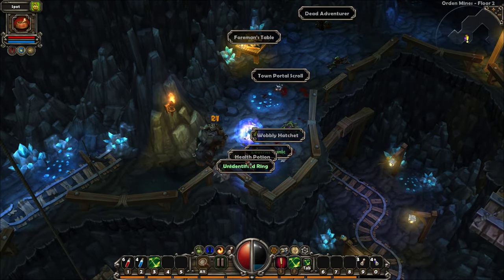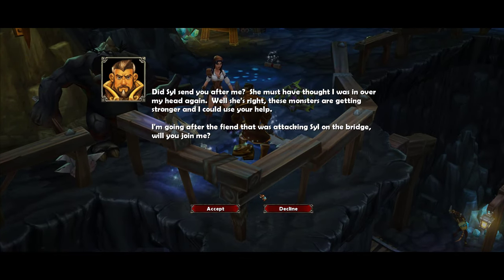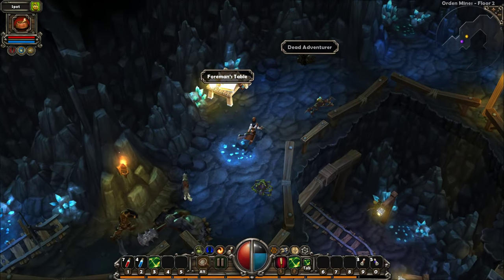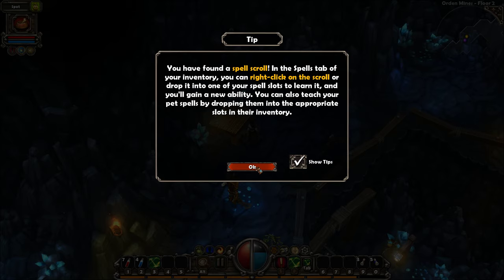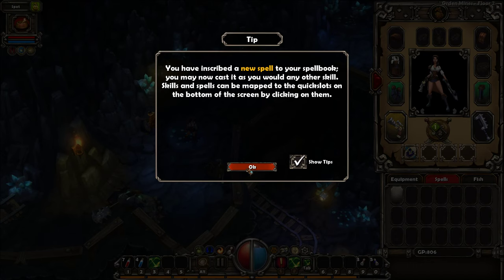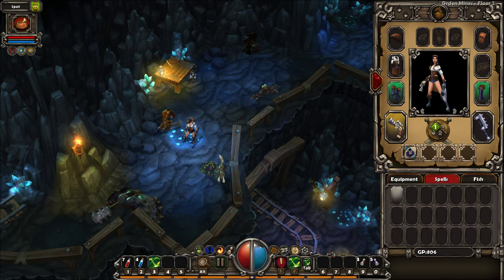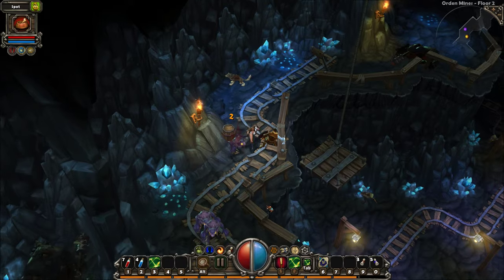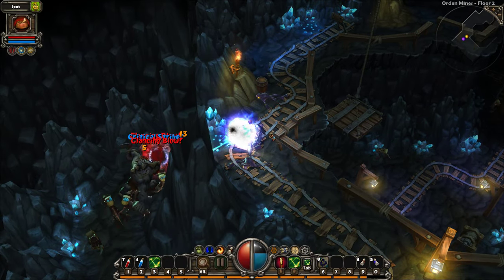I mean, I played Diablo 2 offline for so long. Oh, we got a ring - sweet. We have some new stuff - a new table here. You find a spell scroll. In the Spells tab of Inventory, you can right-click on the scroll and drop it in one of your spell slots to learn it and gain a new ability. You can also teach your pet skills by dropping them. What the heck, that is so cool! Retribution - the caster is possessed with a venerable spear, automatically striking back at all nearby attackers. New spell - add to your spell book. That skill straight up sounds like one of those auras from Diablo 2.